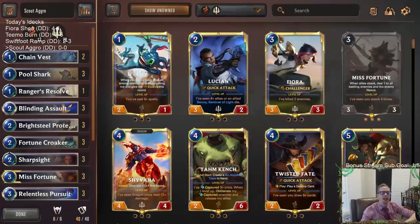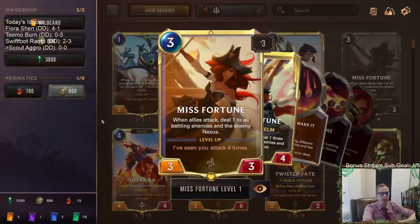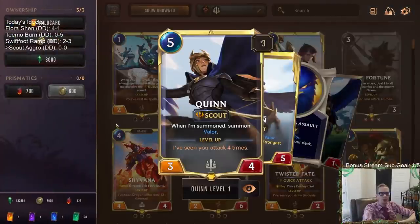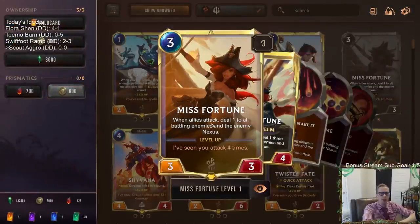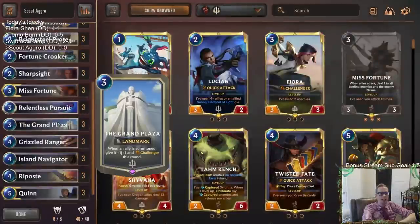Welcome everybody on Twitch and YouTube. We're playing some scout aggro, which has been looking pretty good. We just struggled against the swiftfoot ramp tech, but that's maybe the most favorable matchup for scout tech. Scout tech is all about attacking — you've got Misfortune and Quinn as your two champions, both leveling up after you've attacked four times. Misfortune is the most important one, and Grand Plaza makes the deck.